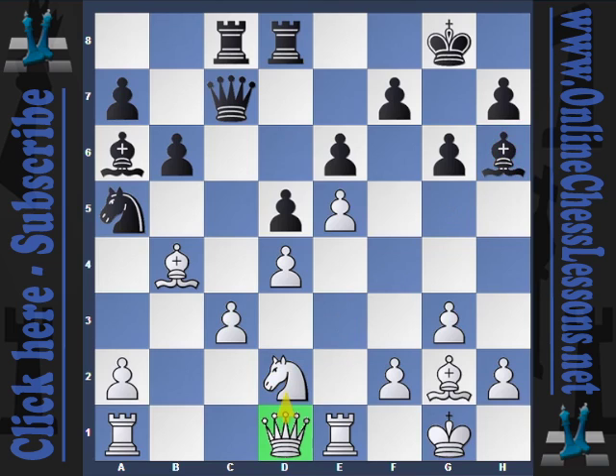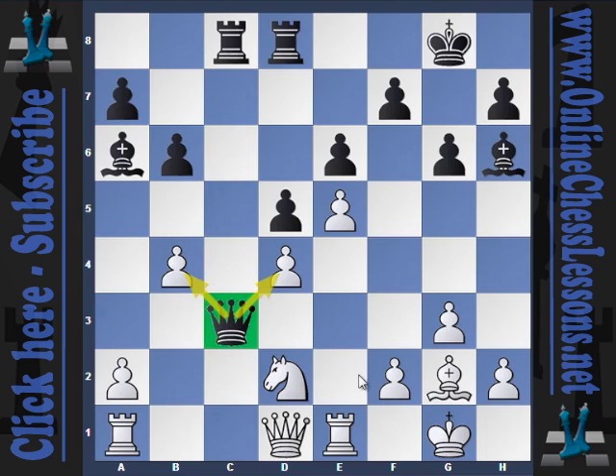Hikaru plays queen back to d1 — rook d1 to d1 was the other way to defend. After queen d1, Kramnik plays knight back to c6. The idea, given a chance, is he would play knight takes and queen to c3, picking up a couple of pawns. After knight c6, Hikaru retreats his bishop, and Kramnik simply goes knight back to a5. Hikaru goes bishop to b4, and Kramnik plays knight back — renewing the threat to simply take, take, and queen c3 penetration, also attacking the knight.